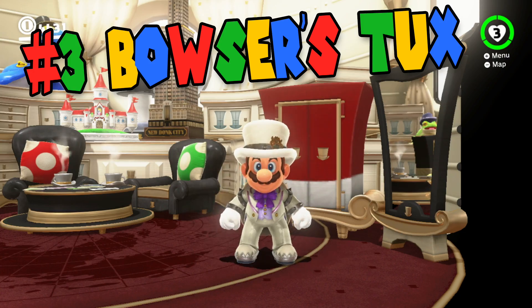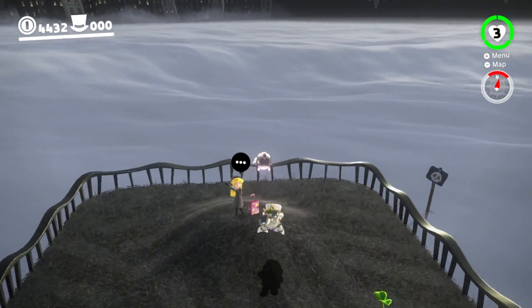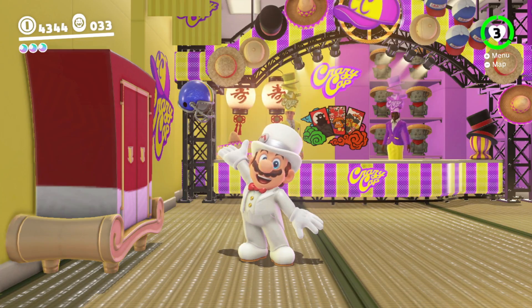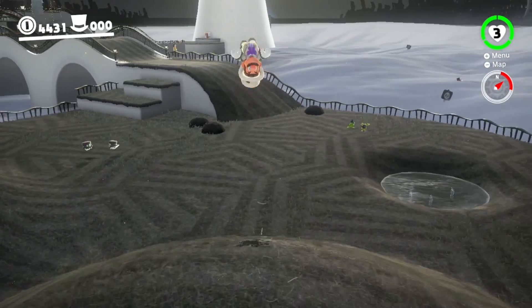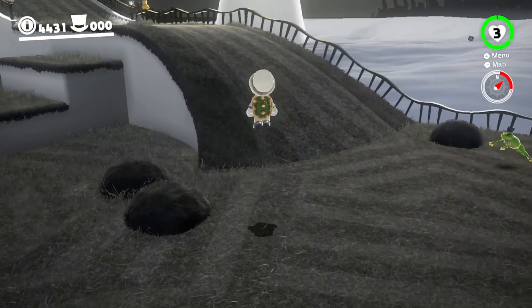For number 3 we have Bowser's Tux. When I unlocked Mario's Tux and then saw Bowser's, I couldn't help but think how much cooler Bowser's Tuxedo was. It had spikes and overall just looked edgy, whereas Mario's is super clean and relaxed. Once I unlocked Bowser's Tux, I could then ditch Mario's boring suit for Bowser's, which also includes a spiky shell. Pretty cool, pretty cool indeed.